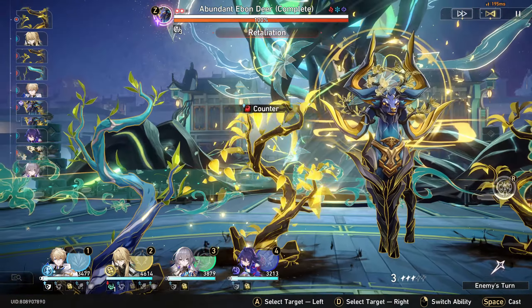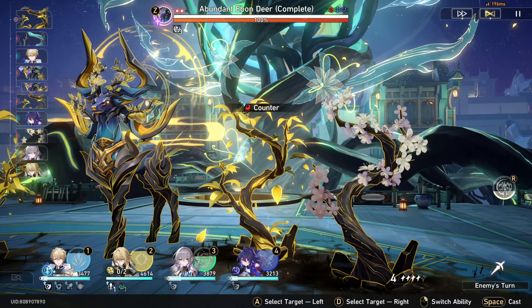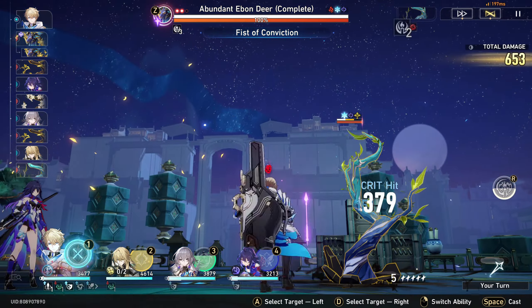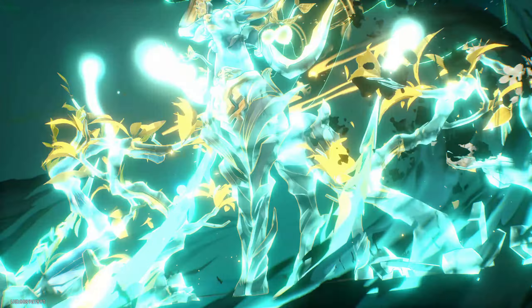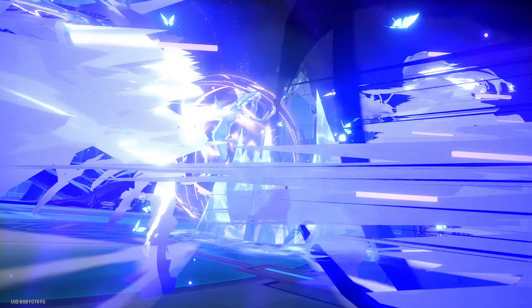Here we go. When the boss attacks you, or anything attacks you really, you'll lose the shield first. We're still running the Path of Remembrance, so there's a chance of the enemy being frozen when they're getting attacked.